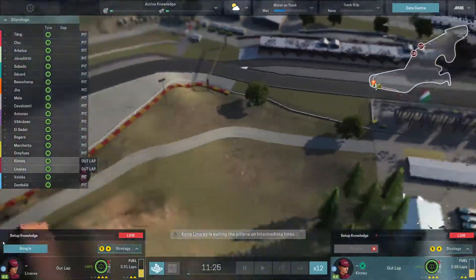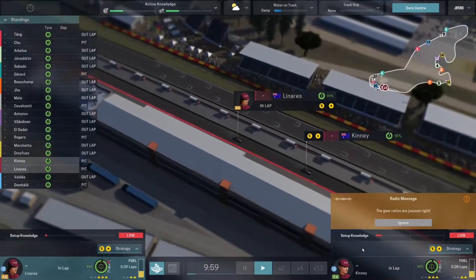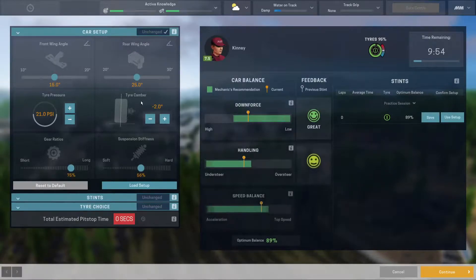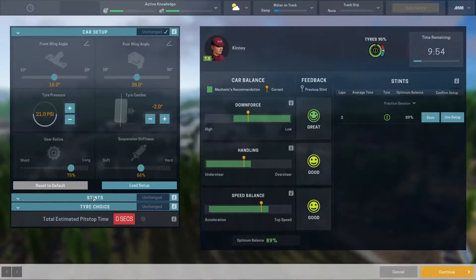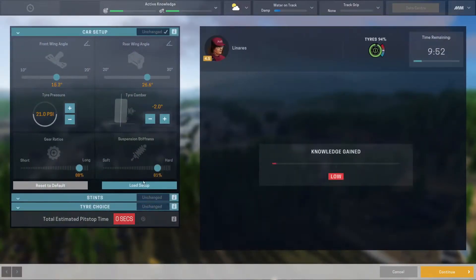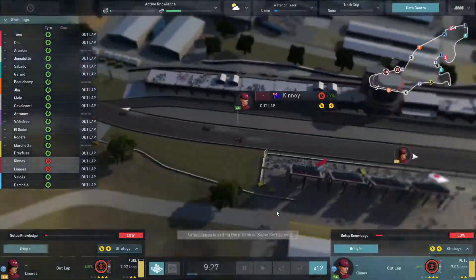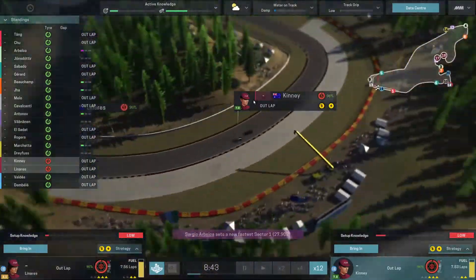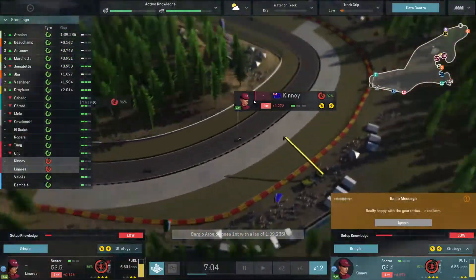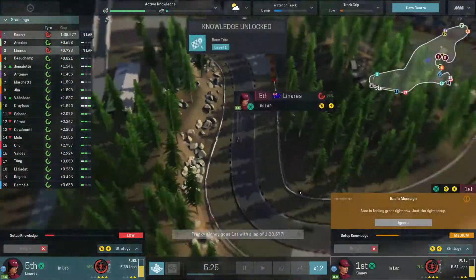We immediately bring them in on the next lap as always. Despite it probably not mattering too much, you obviously always want to do this quickly and get the most out of your cars — that means we do a little bit better during the race. We can use that for marketability reasons; if we outperform what we need to, that's great. 98 — that's good enough, let's send you out. I know I could be doing more, but I'd also like a little bit more knowledge if possible. At 94, let's send you out on super soft as it's going to dry up.